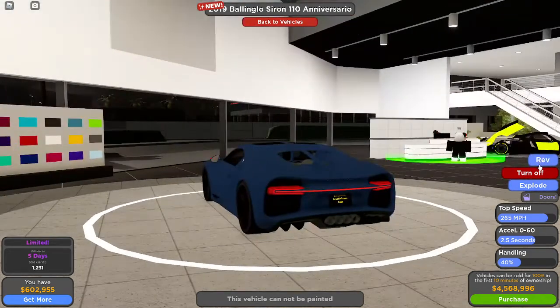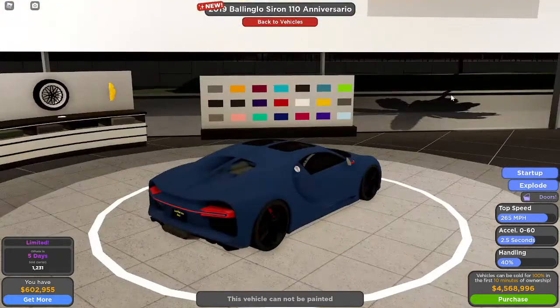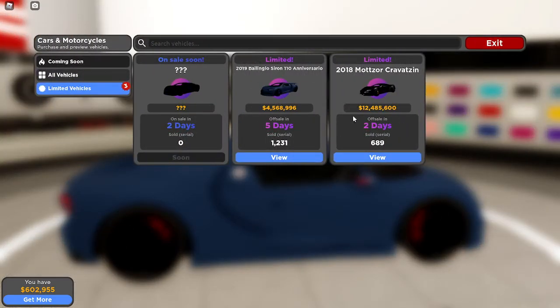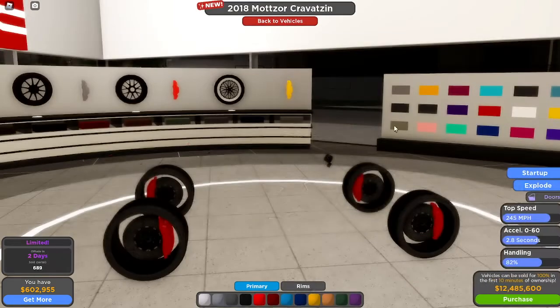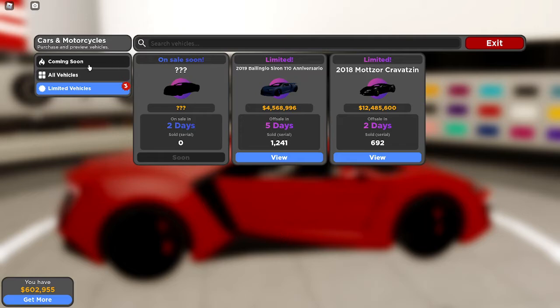This is the 110th anniversary Bugatti, and it's actually one of the really good Bugattis that came out. It goes 265, the same speed as the other car I have. This costs about — I think it's about 2 mil? No, 12 mil. Too much for me.